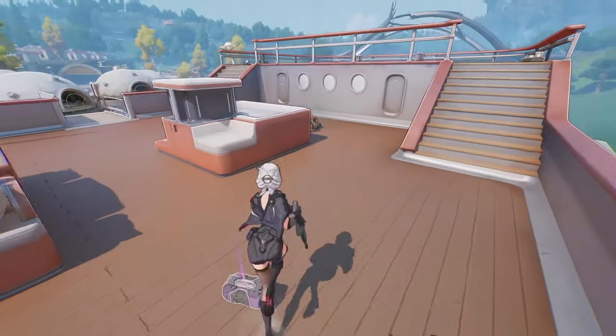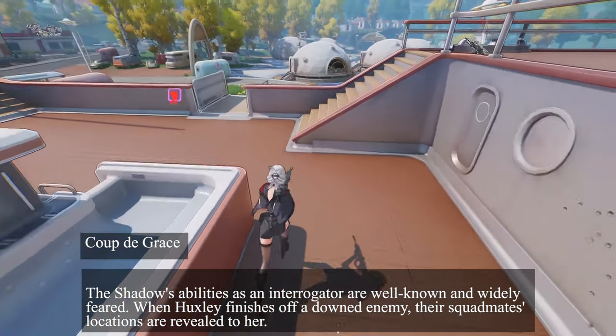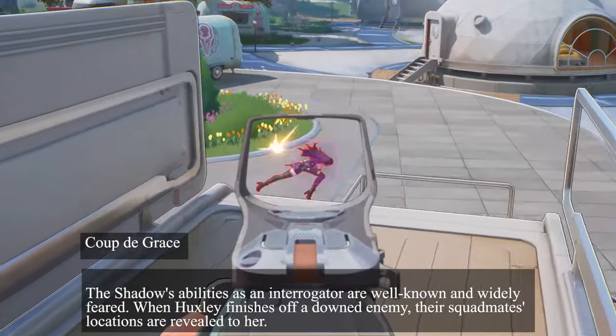After finishing off a downed enemy, her passive, Coup de Grâce, will reveal the position of said enemy's nearby teammates, robbing them of any chance they had of a surprise attack.